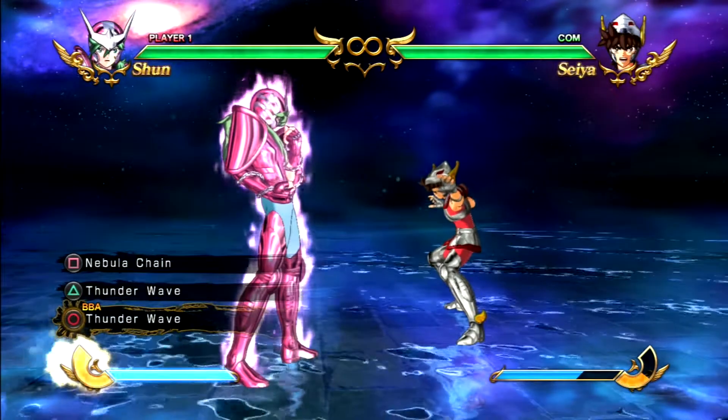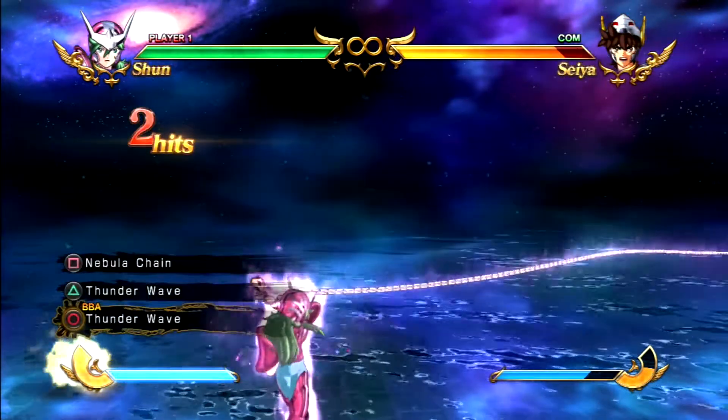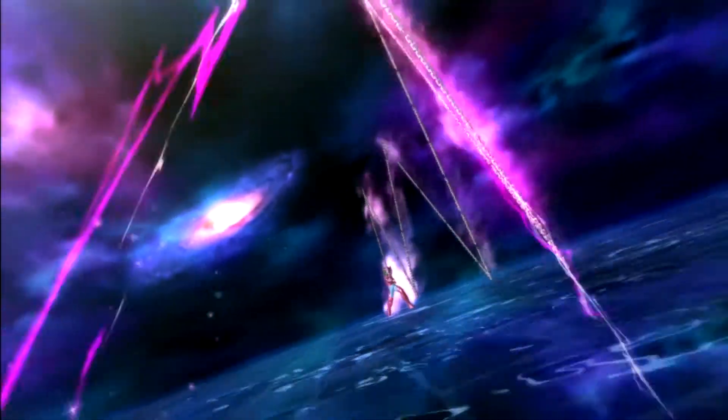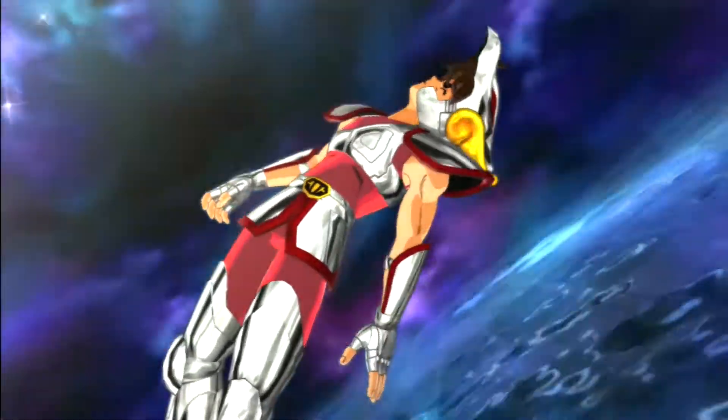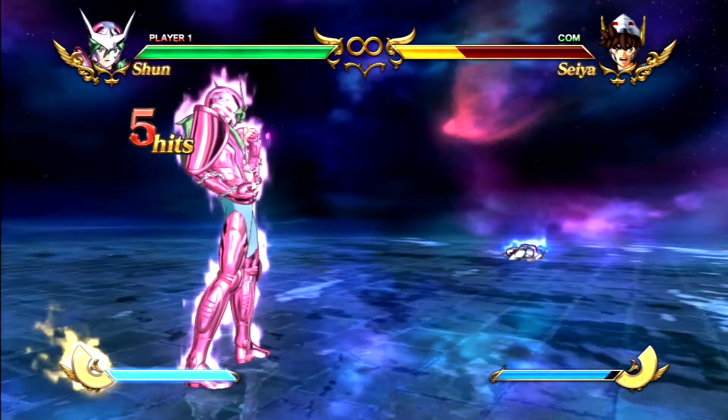To land Thunder Wave, it's a bit tricky. You have to do L2 Triangle, R2 Square, and then the ultimate quickly against the wall. It has to be against the wall. But look how much damage it does — if you land this you'll win by the time you get your ultimate. Look how much damage that did. It's actually pretty good but it's hard to use.